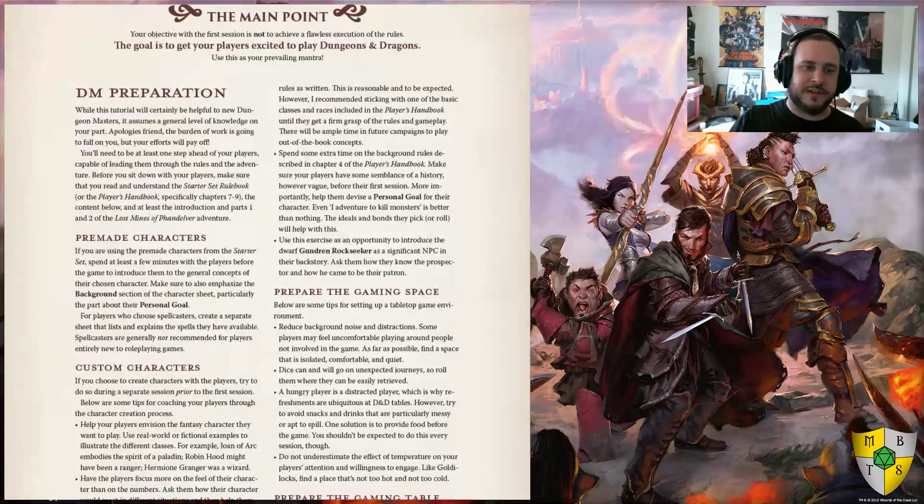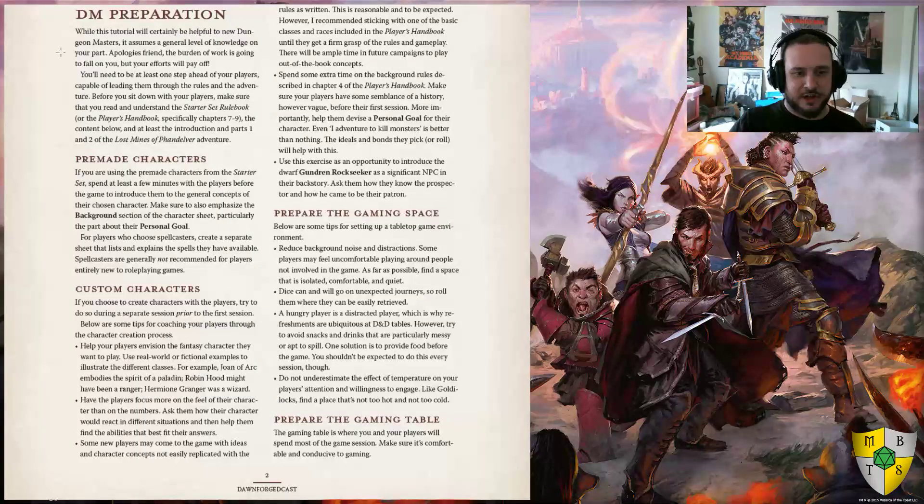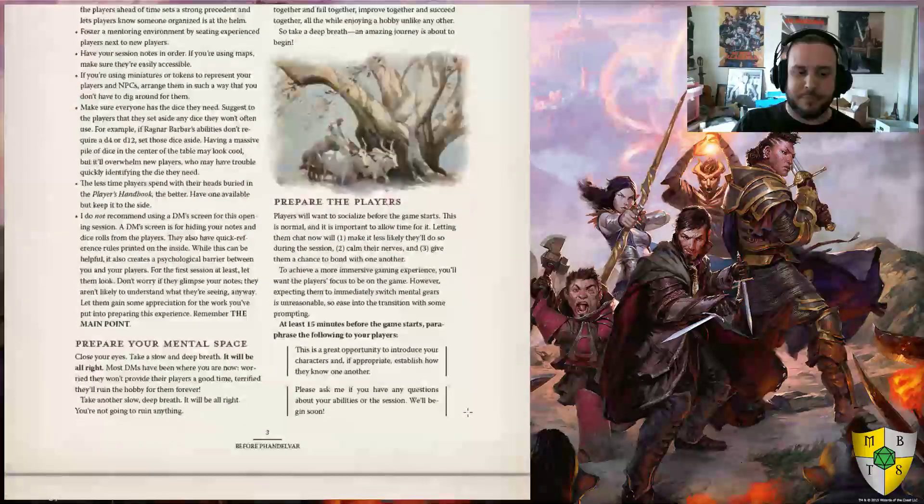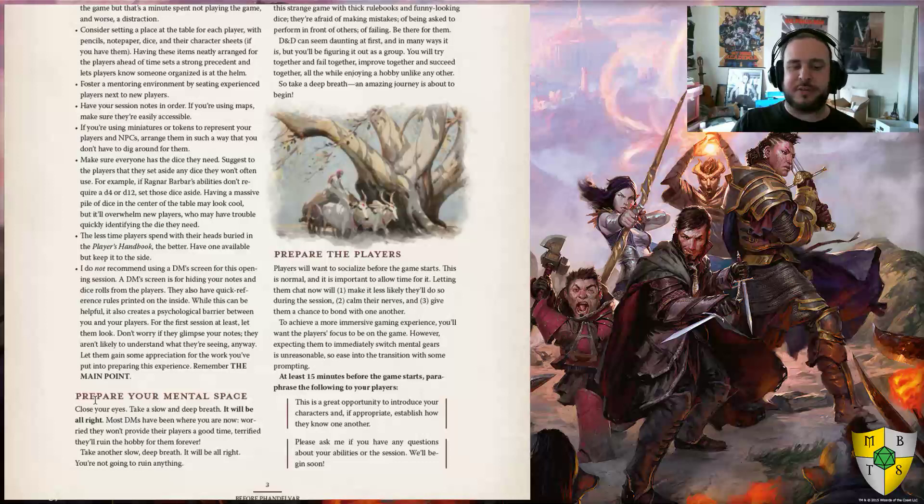Moving forward into the document, we see sections on DM preparation, how to handle pre-made characters, how to handle players coming with custom characters, what you need to do to prepare the game space, and preparing your gaming table when playing in person. You also see how to prepare your mental space. The first game of D&D people play, even with a version as simple and easy to start with as 5th edition, is very daunting, due simply to the fact that there are so many rules, so many numbers, so many different things to keep track of.